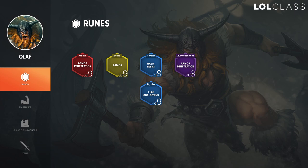For runes on Olaf you want to go armor pen reds, flat armor yellows, flat MR blues — and you can change them to flat CDR blues if you're against all AD — and armor pen quints. The reasoning is Olaf does a ton of damage to squishies and it goes really well with his Q. When you press R on Olaf he gains attack speed, so armor pen goes really well when you're charging the back line.